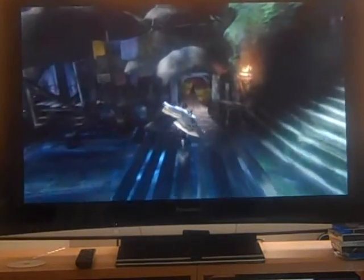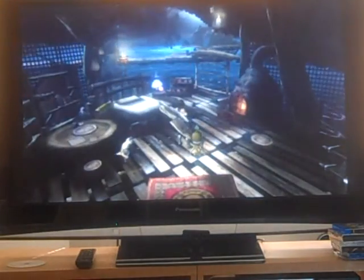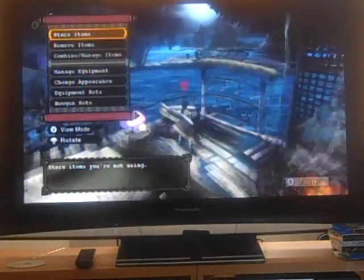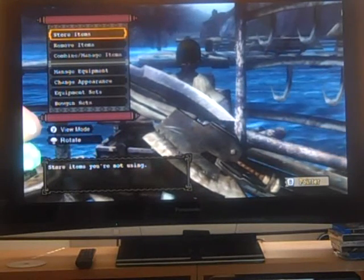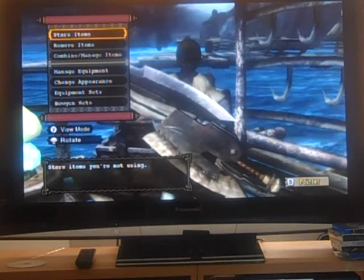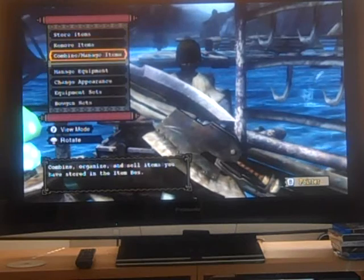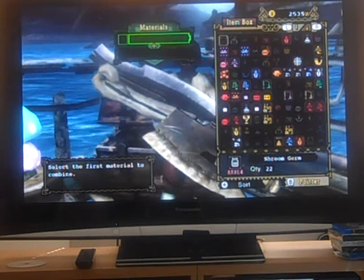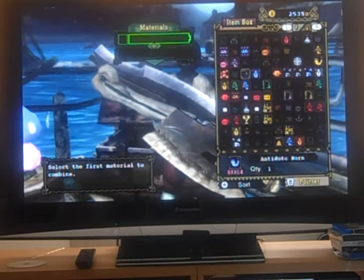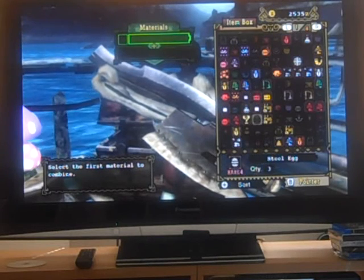Before I forget, there's one more place I need to show you. This is your home, and this chest here is really handy. Every time you kill something, skin it, and pick up items, you can store them in here. One of the great things you can do is combine stuff — all of the highlighted items can be combined with other things.